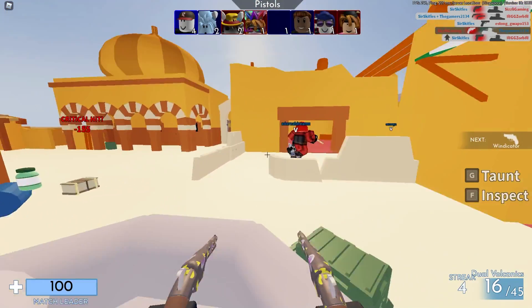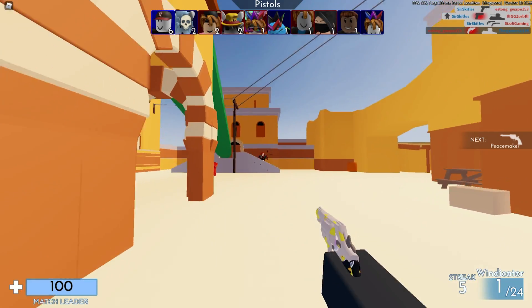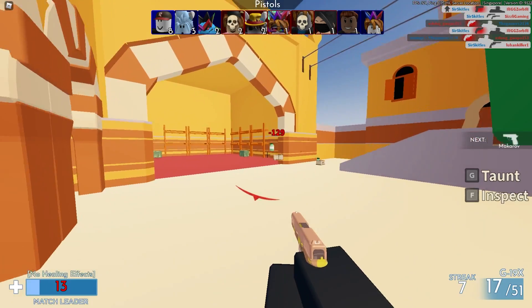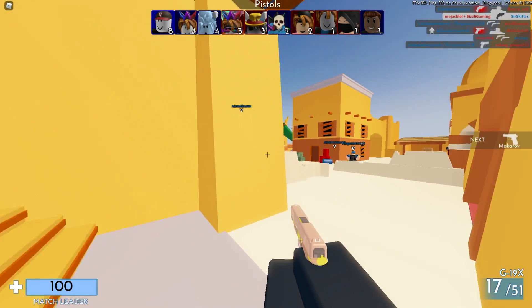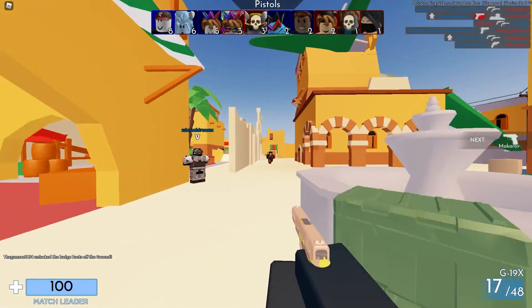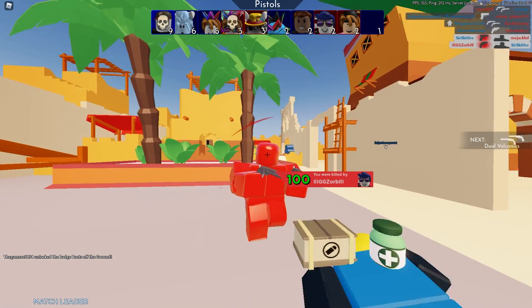The first thing you'll notice when playing Roblox is you'll only get up to 60 FPS no matter how good your computer is. This is called an FPS cap, and there are ways to remove it. There's a program called Roblox FPS Unlocker — it's a small file that removes the 60 FPS cap so you can get a lot more FPS. I'll leave a download link in the description.